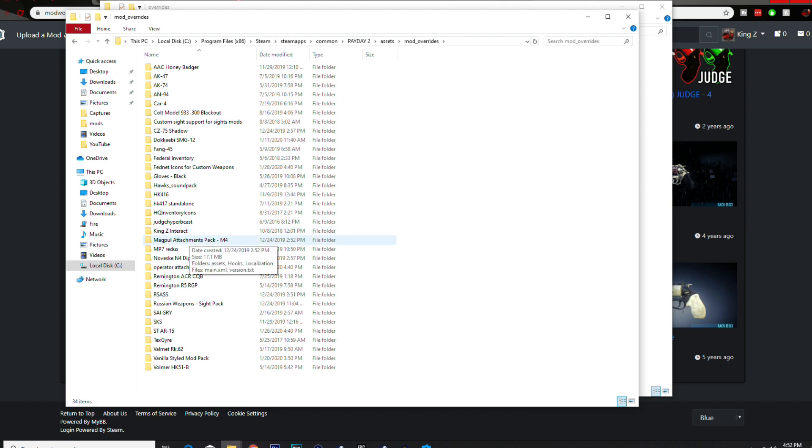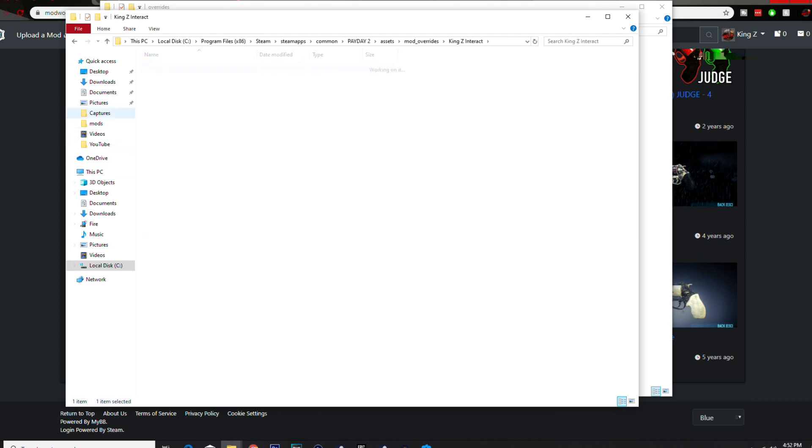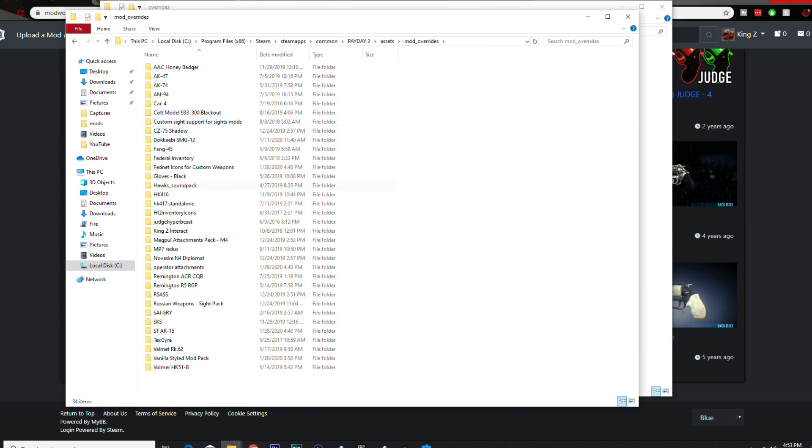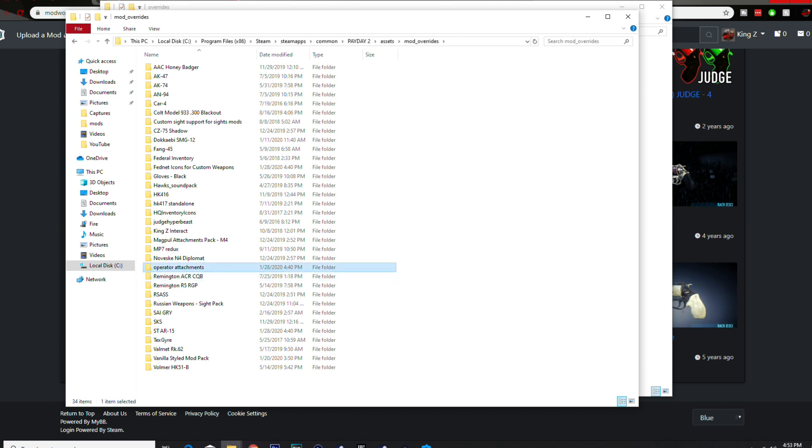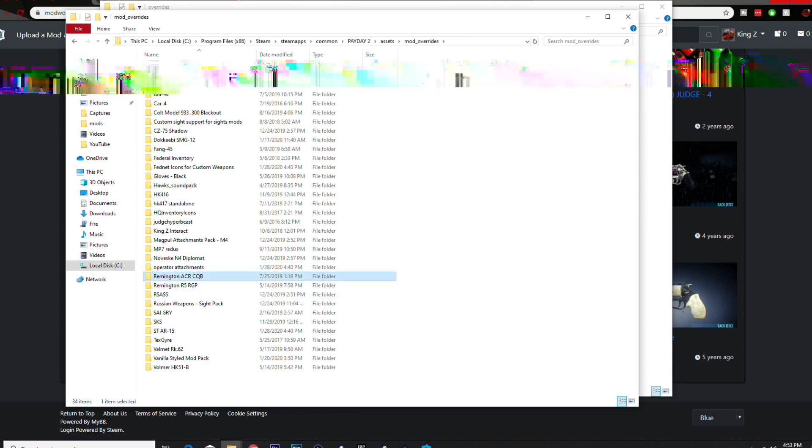My King Z interaction logo — I made this one myself after looking up a tutorial. It's basically my logo, the Z, as the interaction circle. There's also an attachment pack: MP7 from Call of Duty, Novesc N4, diplomat AR, operator attachments — I recommend this one if you want more attachments for your guns. Adds a ton of new options.